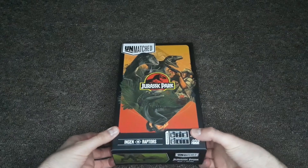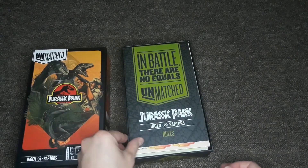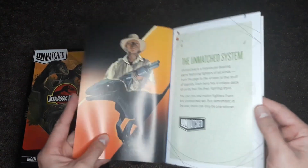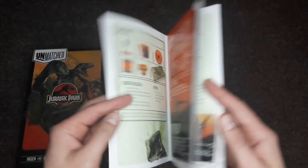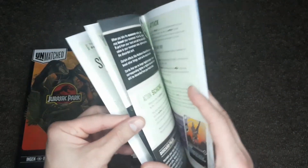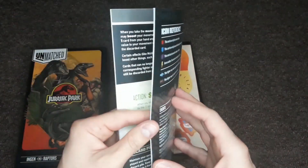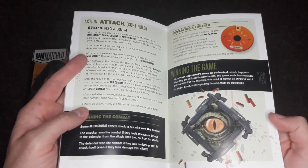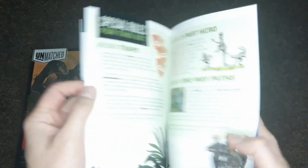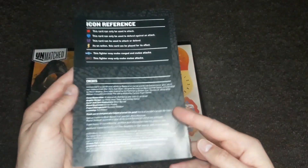The Unmatched series basically takes you into different worlds and universes, be it movies, popular characters, and different things like that. Each game you'll play as those characters fighting some other classic character. In this case, it's taking you into the Jurassic Park world and you can play either as the Raptors or as the InGen hunters. Each player has their own unique deck of cards that gives them various abilities, attacks, and defenses, which you use to defeat the other opponent.